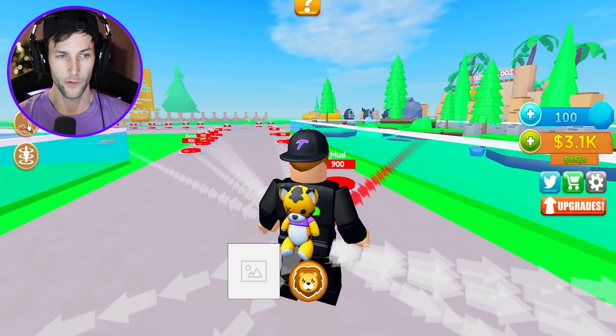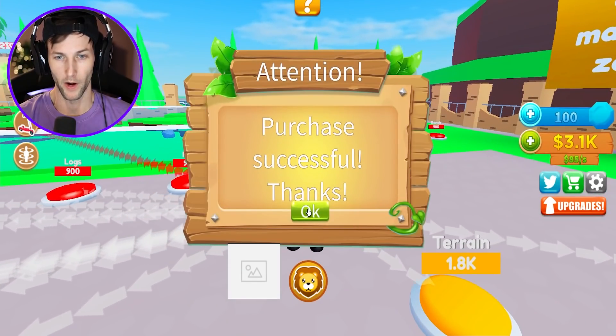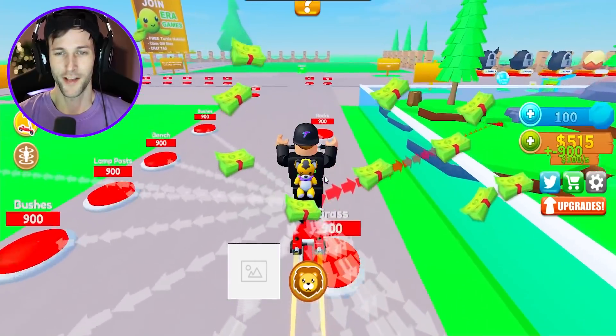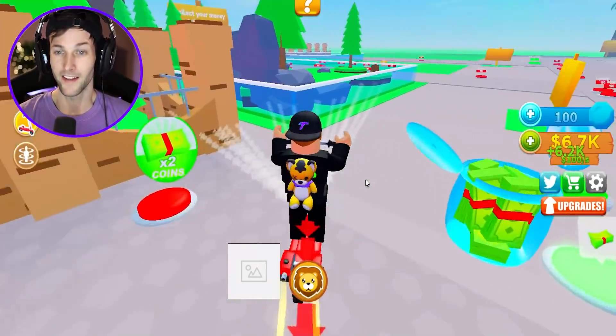Look at all these arrows pointing at us. What is this right here - a scooter? Oh we can buy a scooter, maybe ride it around our new zoo so we don't have to walk everywhere. There it is - look at this thing! We could just drive around and click on the buttons that way. That's so neat.